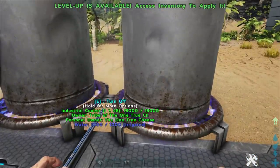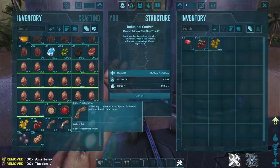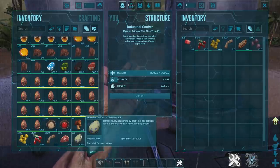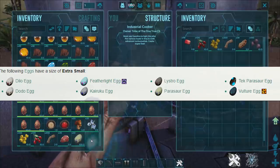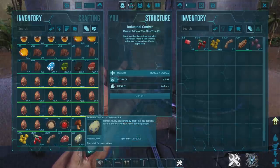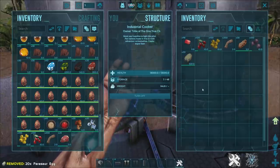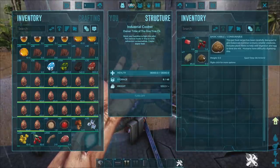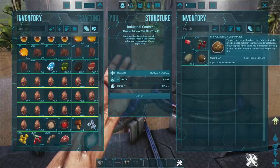First off, we'll be going over the basic kibble. For the basic kibble recipe you need tinto berries, amarberries, fiber, cooked meat, mejoberries, and a basic egg — or extra small egg. Extra small eggs are classified as dilo eggs, dodo eggs, featherlight eggs, kairuku eggs, lystro eggs, parasaur eggs, tek parasaur eggs, and vulture eggs. We've got parasaur eggs here, though dodo eggs will probably be the most common and most accessible since there are dodos everywhere.